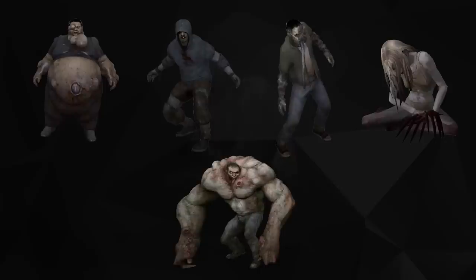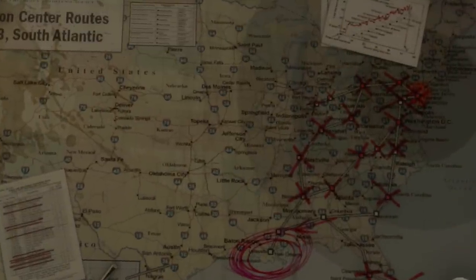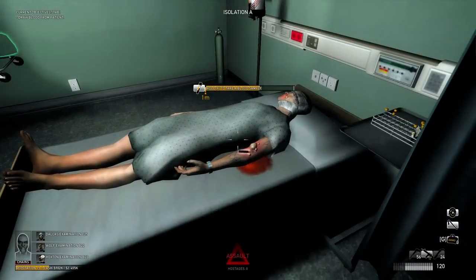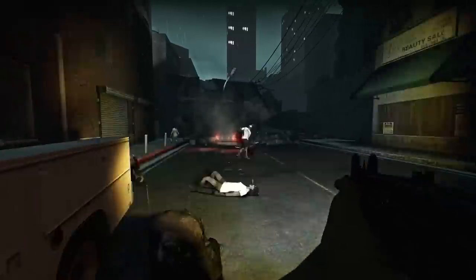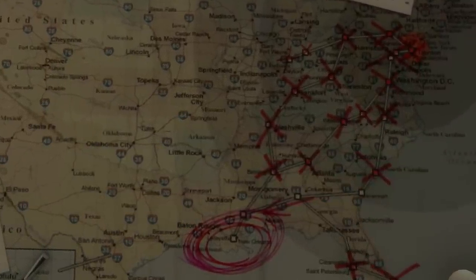In the beginning of Dead Center, the first campaign in Left 4 Dead 2, players can find a map created by CETA which reveals that the epicenter of the infection was Philadelphia, Pennsylvania. This supports the Patient Zero theory in the fictional city of Fairfield, which serves as the setting for the Left 4 Dead campaign No Mercy, also located in Pennsylvania. The disease quickly spread from Pennsylvania to Georgia in just three weeks, infecting most of the East Coast of the United States.